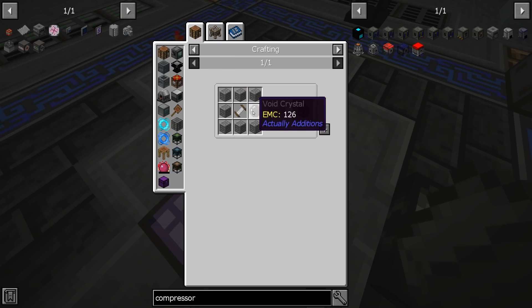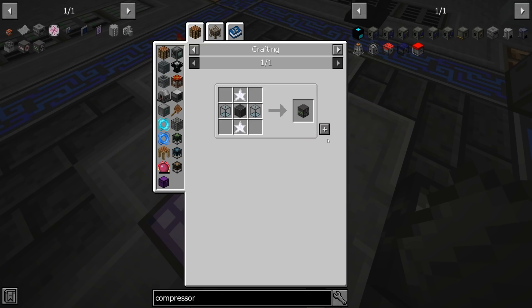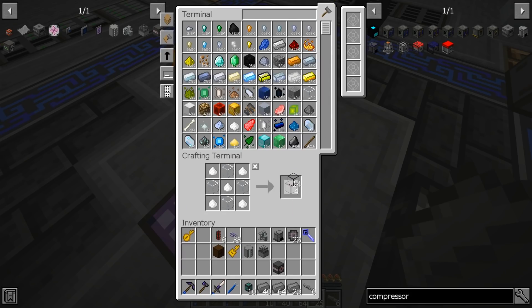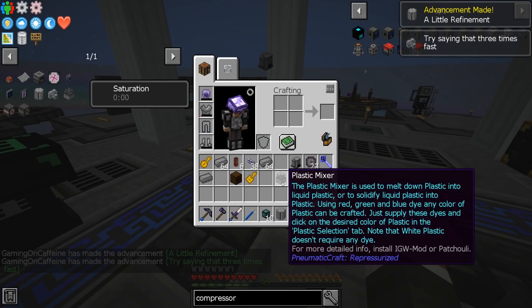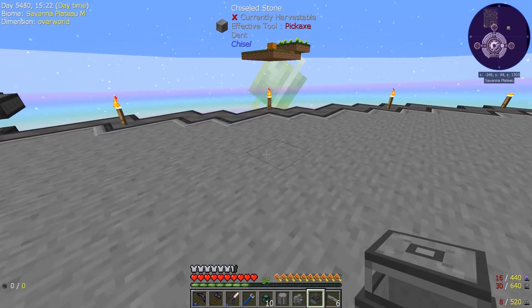I'm also going to make an auto breaker from Actually Additions — we already have the void crystal ready — and a fluid placer. The reason I'm getting a fluid placer and auto breaker is because of the way these machines work: the refinery, thermo pneumatic plant, and plastic mixer require a certain temperature before they can actually work.